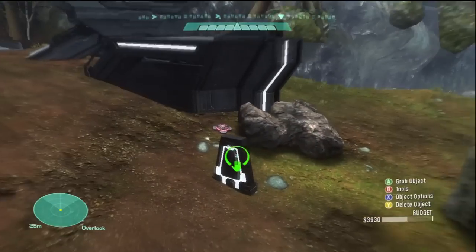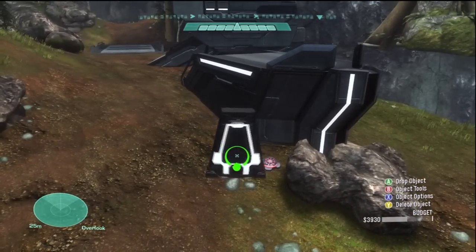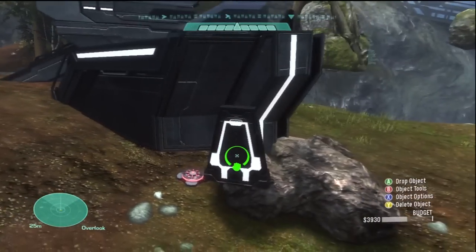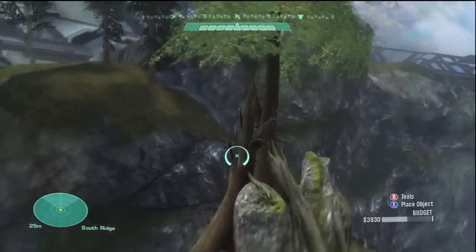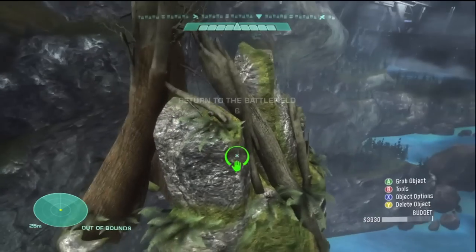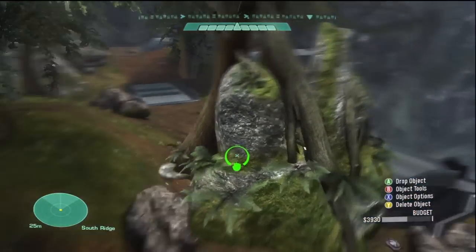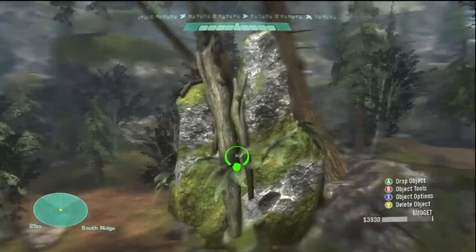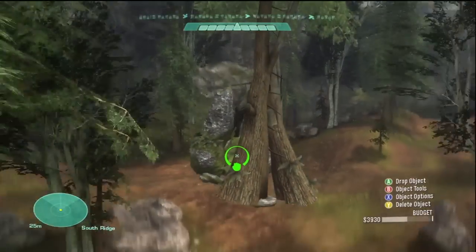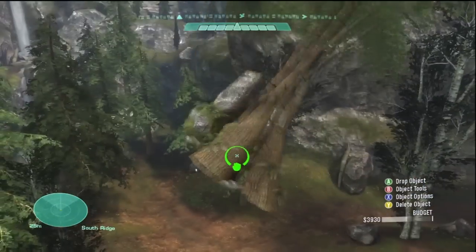Also in the decorative section you're going to have a small cover piece — useful as the name implies for cover around the map. Another great addition is this piece here — it's all actually one piece put together and it's called the Dead Tree. You only get five of them, probably because of the polygon count, but you can rotate it in any direction and use any part of it. Say you want a smaller tree, just put that down. You'll be seeing people using this a lot.